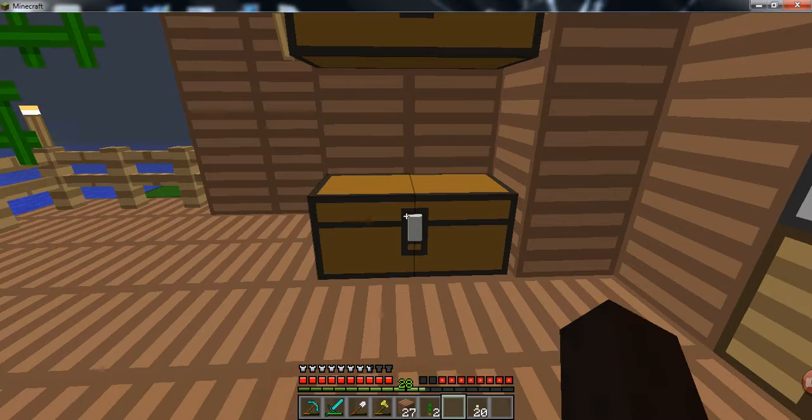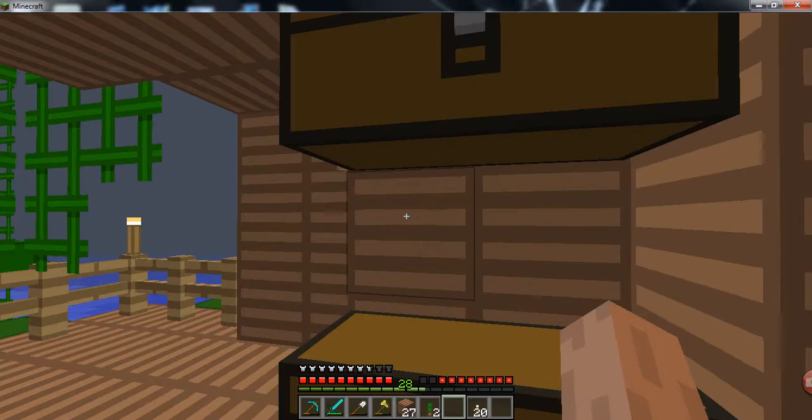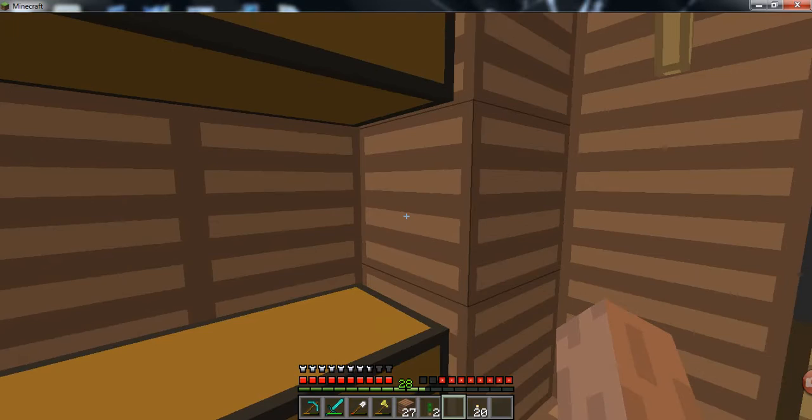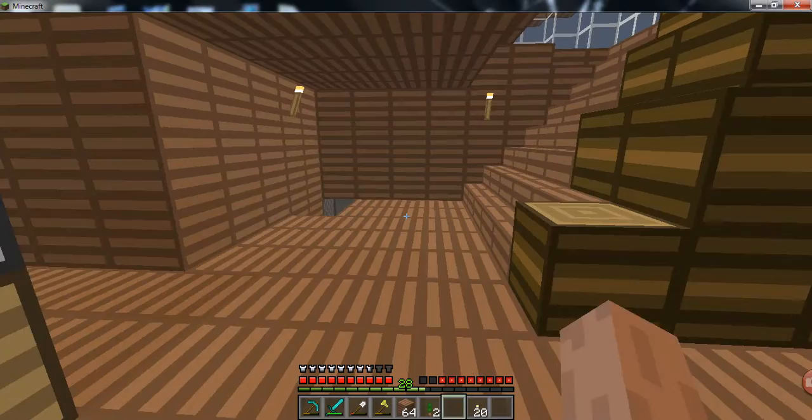Oh yeah, the roof — I need more wood for the roof. Okay, I've got a lot here. I'm thinking of making what I would call a meth lab sort of thing, but it's really just a brewing station. I'm probably gonna need a lot more than that — don't want to waste all of it though, but I'm gonna need quite a bit. Should be good.